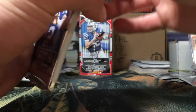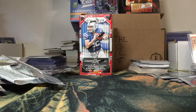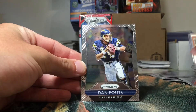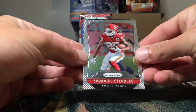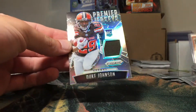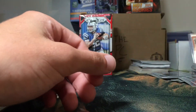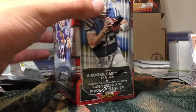Looks like this pack is going to have our premier jersey. We got Eric Kendricks rookie, Dan Fouts, Jamal Charles, and looks like it's going to be a Duke Johnson rookie one-color patch. Awesome — not a terrible box, we got two colors and not a terrible rookie patch.